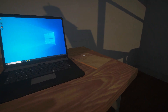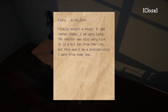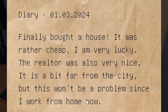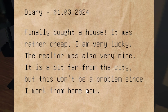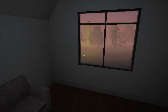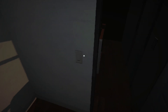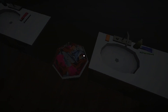Can I interact with this? It said left mouse button to interact as I was getting up. Diary — 1/3/2024. Finally bought a house. It was rather cheap. I'm very lucky. Realtor was also very nice. It's a bit far from the city, but this won't be a problem — now I work from home. Not a bad view either. Holy cow, we got working lights! Well, one pair of working lights — no wonder why it was so cheap.